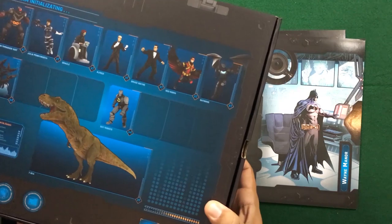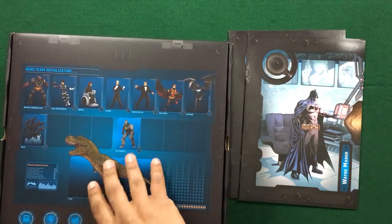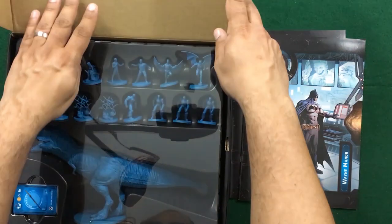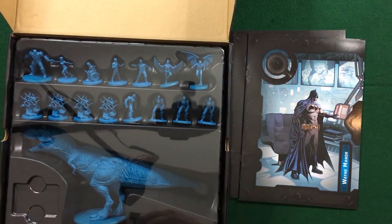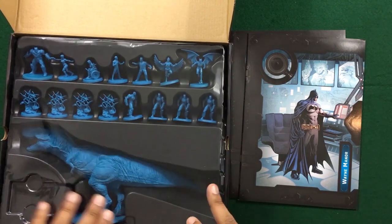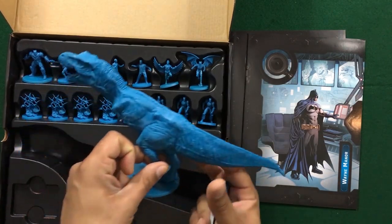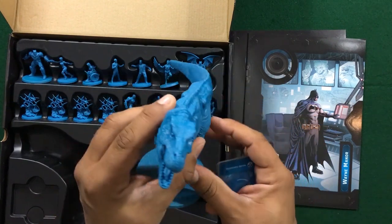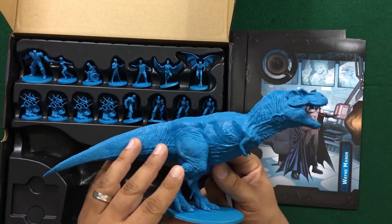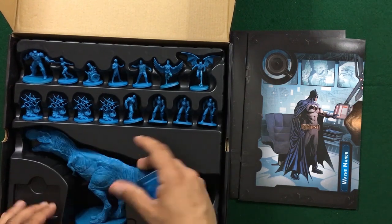Let's take a quick look at the minis. We've got some really cool minis right here. I'm absolutely loving the T-Rex. This comes out quite nicely — I want to showcase this bad boy. Wow, that is probably the biggest mini I have, and it definitely looks like the T-Rex from Jurassic Park. The base is fragile, so keep that in mind.